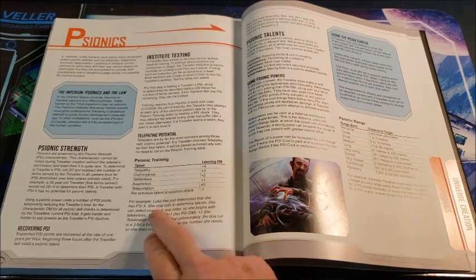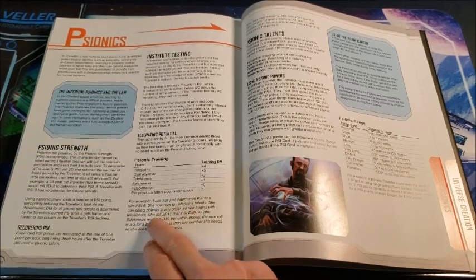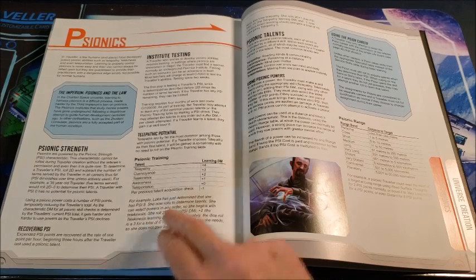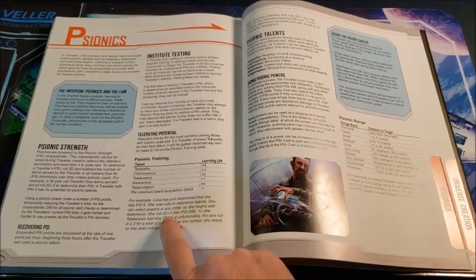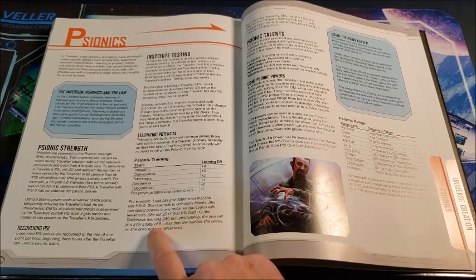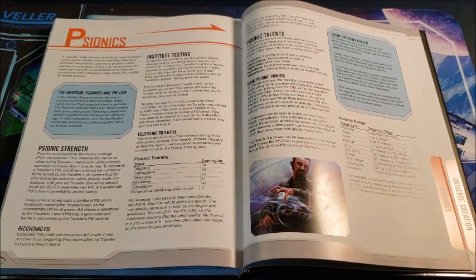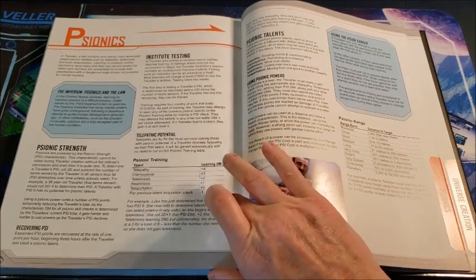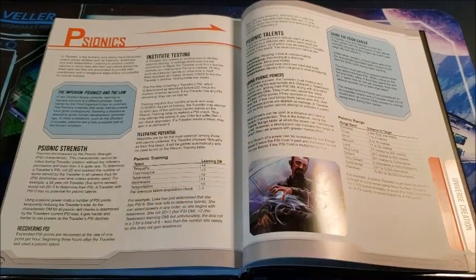Going to the example in the book: Luca has just determined she's a psi of nine. She rolls to determine talents and can select powers in any order, so she begins with telekinesis, which gives a plus two. She rolls 2d6 plus one (her psi DM for having a nine) plus two for telekinesis's learning DM. The die roll is a three for a total of six — less than the number she needs. She does not gain telekinesis. These are one-and-dones: once I've tested for something and failed, I can't go back to it. Each time I roll on this table, I accrue a cumulative minus one check.